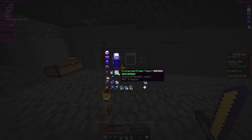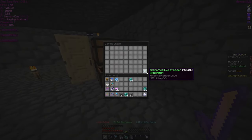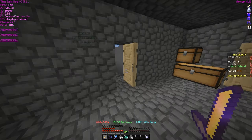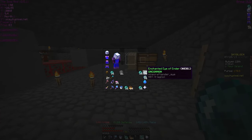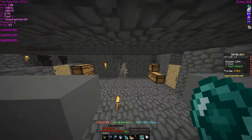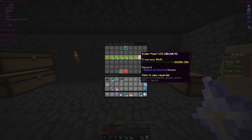So we are literally 4 enchanted ender pearls away from getting 32 enchanted eyes of ender, so we are very close to getting the Aspect of the End. Hey guys, so guess what — we now have everything for the Aspect of the End, but unfortunately we still have to unlock it. We're really close on it though, but we have everything.